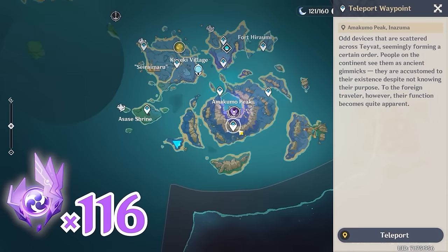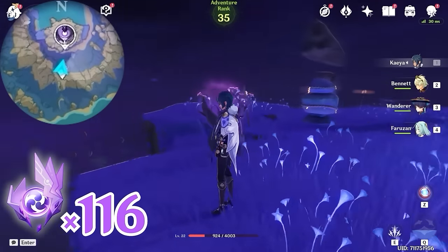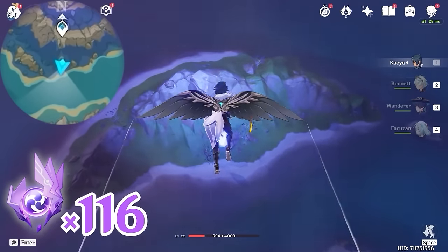After that, let's teleport back to this waypoint. We're going to head towards south, downward on the minimap. You'll see a floating rock here, and there's an Electroculus.